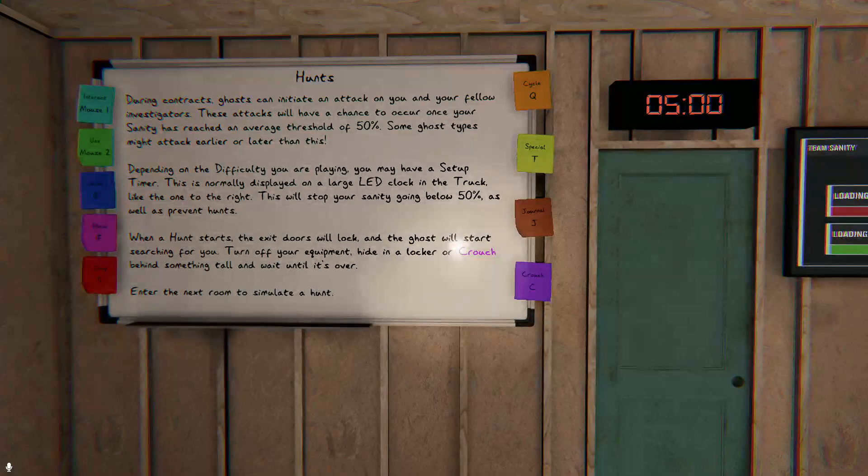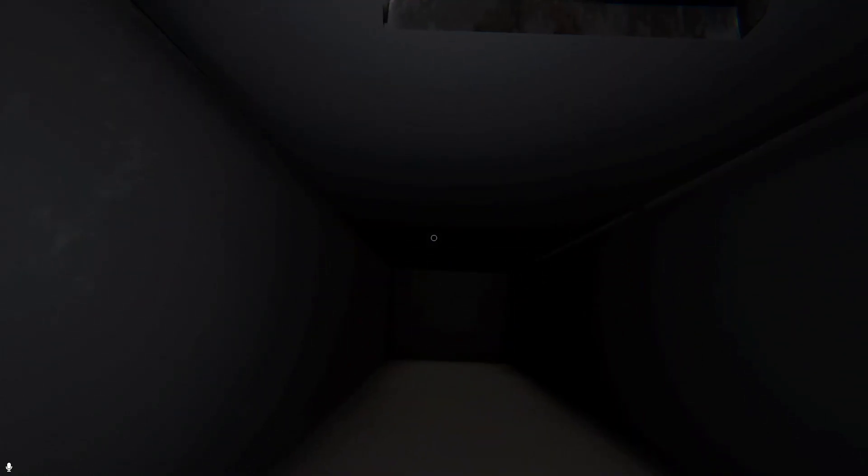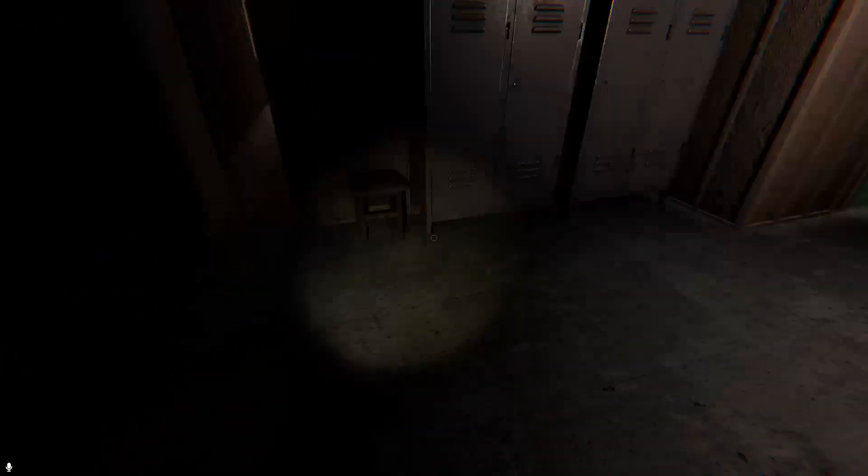Hunts. It's nice that that's explained now, because the sanity not going below 50 was not something the game ever had explained - you had to learn it yourself or find it out from somebody else. Okay, simulate a hunt. Something's not quite right, you better hide quickly. That was a close one - congratulations on completing your training. I don't think that's the best simulation of hunts. I think this could be redone a little better if it lasts longer - maybe even a 15-second hunt. But that's still better than the old tutorial.